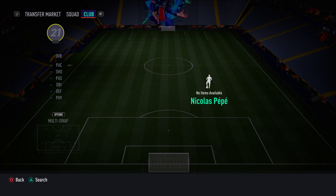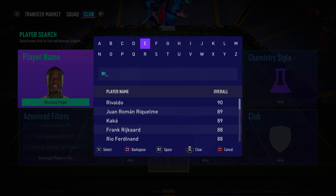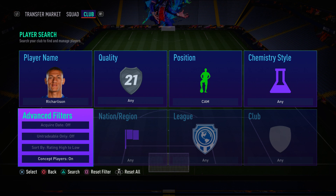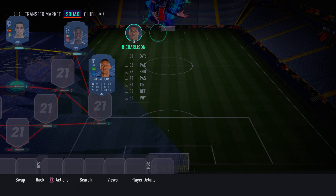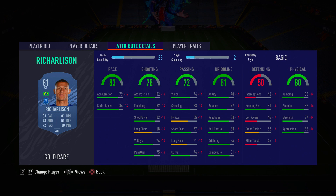In the CAM spot we have Rick Charleston — placed here for chemistry reasons. He has five-star weak foot and four-star skill moves, making him almost the perfect player. Defenders never know what foot you want to shoot on, his dribbling and ball control are very good, finishing is exceptional, and he has decent pace. I highly recommend picking up Rick Charleston.